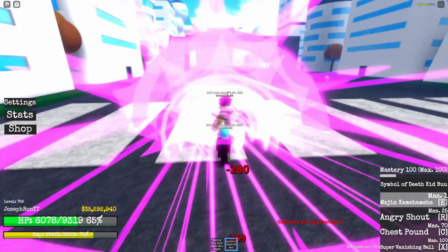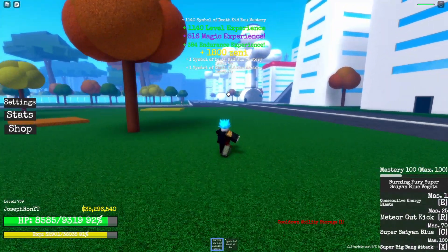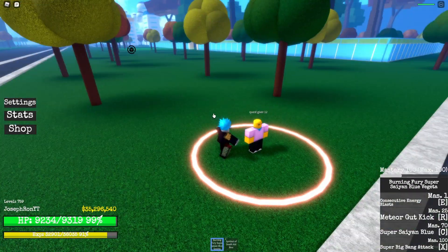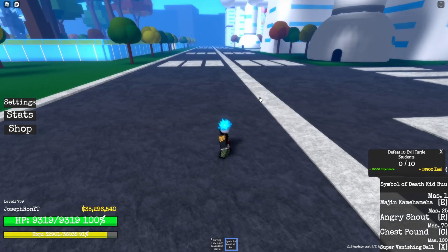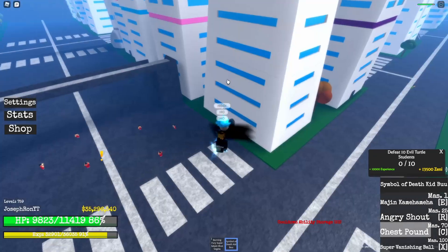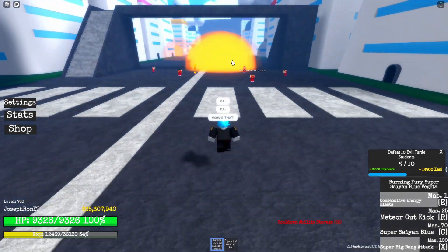We did finish. And I see we have another one — Quest Giver number 12. I wish there was some story behind this, not only 'take quest, go, spend money, take quest.' 10,000 experience and 13,500 zeny. Nice. Let's do our Super Vanishing Ball and Super Big Bang Attack. And I missed all of them. Cool — come on.